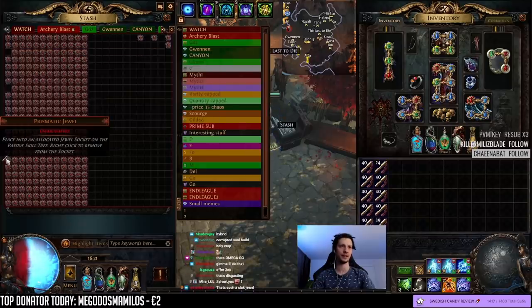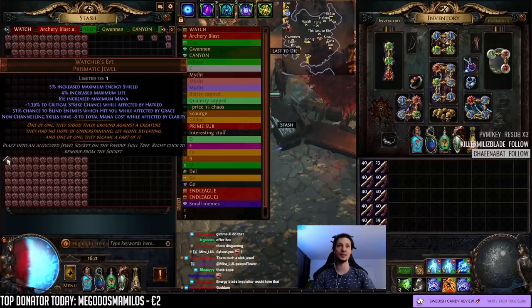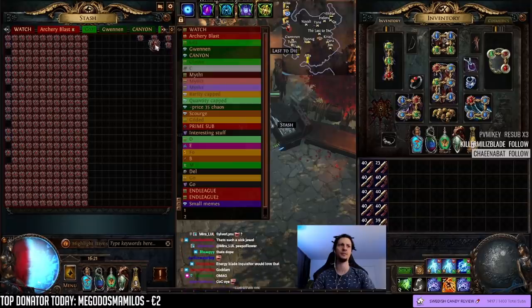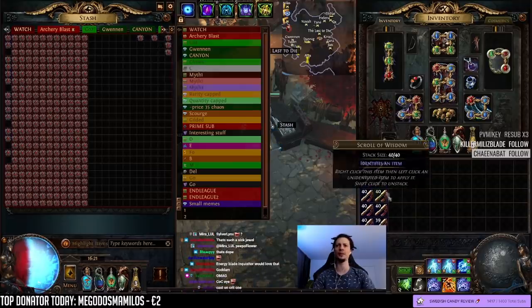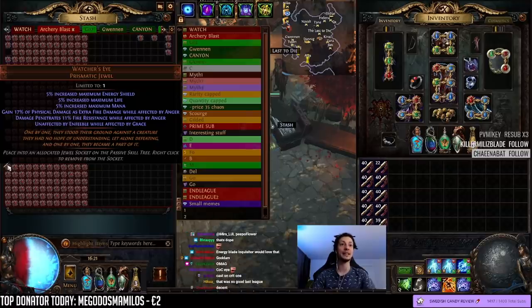Double unaffected reflect — garbage. Flat Hatred, flat crit, Hatred base crit, and channeling mana cost — that's pretty good. Blind is kind of whatever. I don't know if it's this pile or that pile — we'll put it in the good pile. Fire pen, anger gain — okay. Anger double anger — that's pretty good, I'll put it in the pretty good pile.